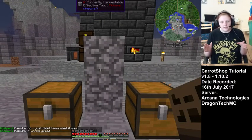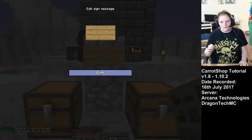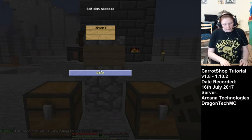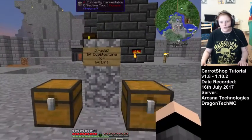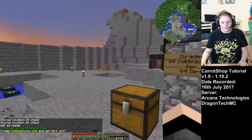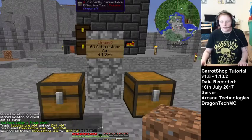Now this new thing that Carrot Shop has added is trading, which I think is super cool. So you put 'trade' at the top, and then the next three lines don't matter. We're going to put on here '64 cobblestone for 64 dirt.' We put 64 cobblestone in the first chest, and 64 dirt in the other one, then click on both of them and then click the sign. So now if we take the cobblestone out, we click on the chest, and we've got dirt instead.